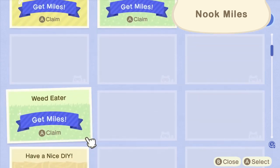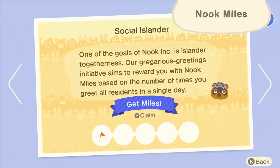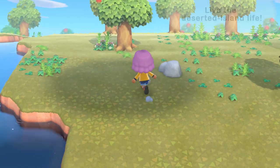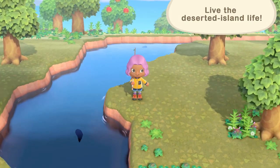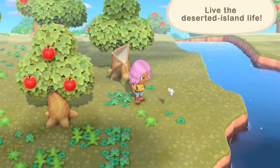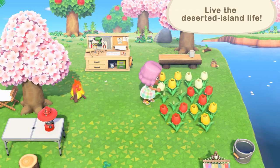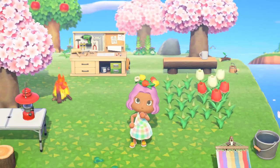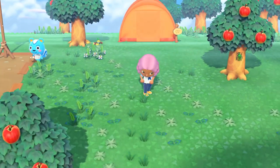You can exchange your miles for special items and recipes. You'll earn miles through a host of activities on the island, so be sure to take advantage of this program. There are many ways to experience the joys of life on a deserted island. Go fishing, catch some bugs, tend to flowers, and pick them to make a garland. Thanks to crafting, even weeds have their uses.